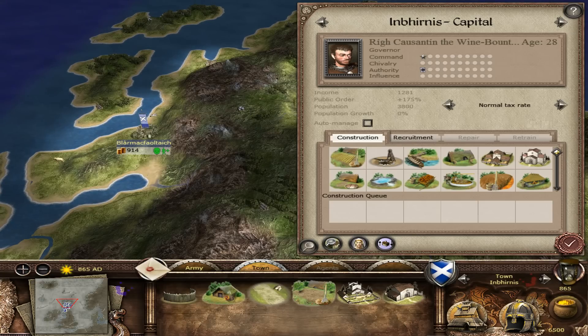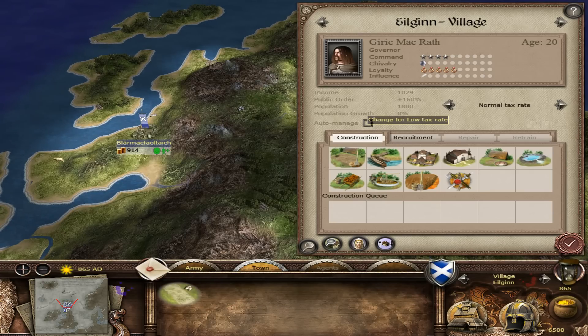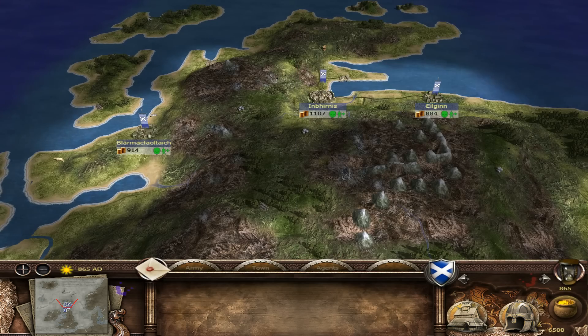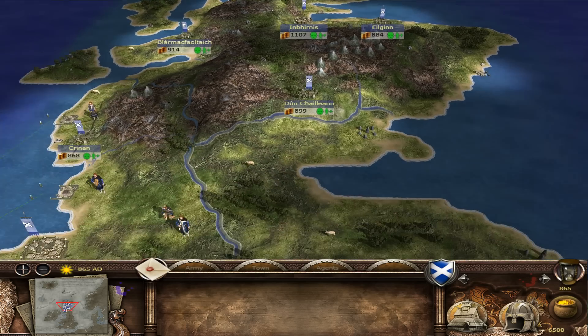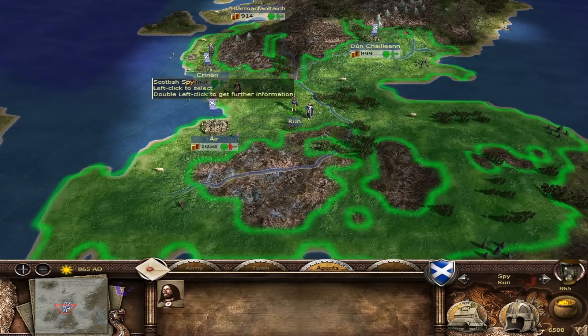Let's have a look at our money — oh look at that, 8,024. That is a huge income. Our army upkeep is massive but we've got good taxes — 9,199 corruption. I think we have to lower the taxes in Inbehilnis and Elgin to get growth going. We're only a short distance from the next level of settlement so we definitely want that growth to increase. I'm thinking barley farm, horse mill — look at that population growth boost of 0.5%. We've got to be careful of raiders as well. The first thing to do is send into the borders and see what we're up against.